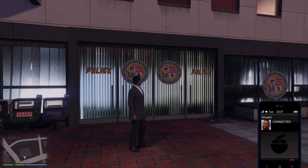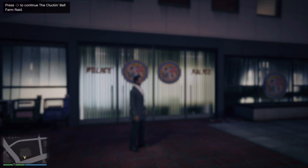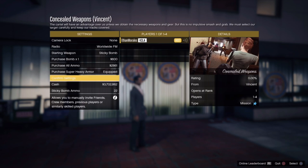You need to acquire your preferred weapons and gear, and also a getaway vehicle - we'll need to steal both, they can't be traced back to us. Might as well do this one, it's right there anyway. The cartel will have an advantage over us unless we obtain the necessary weapons and gear, but this is no impulsive smash and grab - we must select our target carefully and keep our tracks covered.